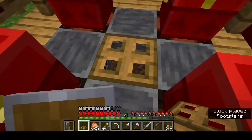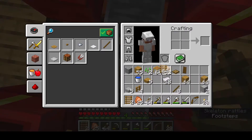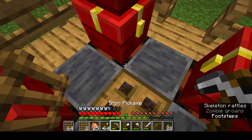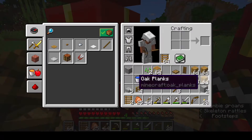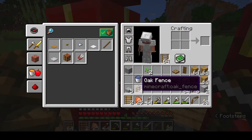Let's put the trapdoor there and put the ladders in the offhand. Let's get mining - I believe that is all we need. Let's organize the inventory first - gotta have a clean inventory. Inventory always clean, that's the best.